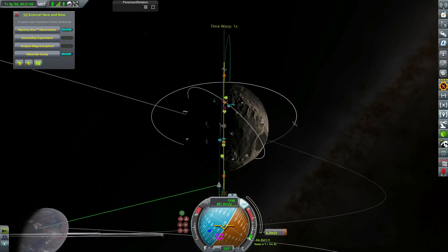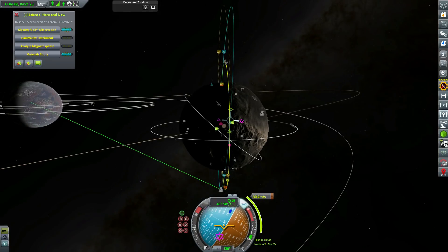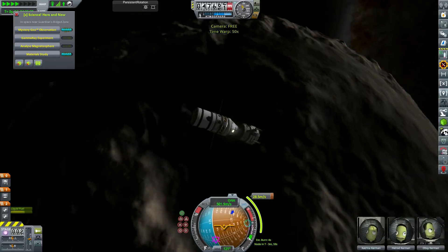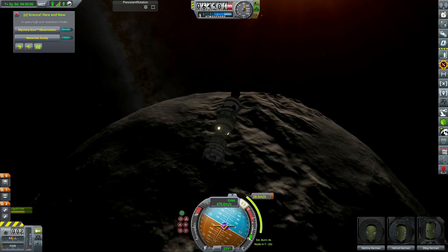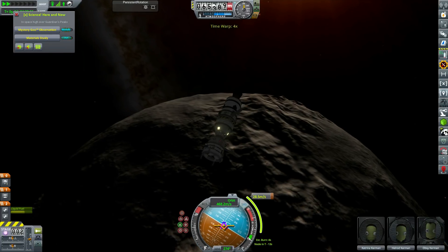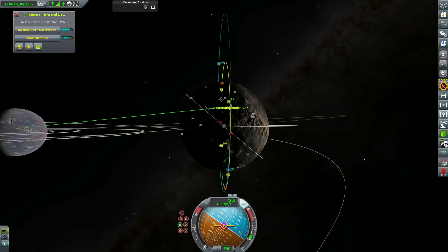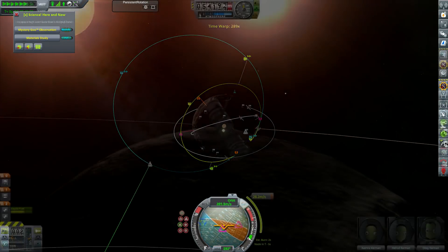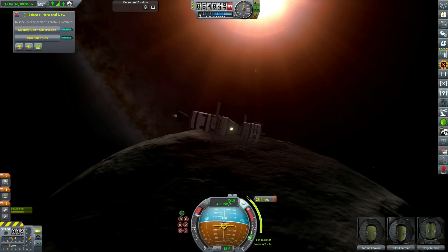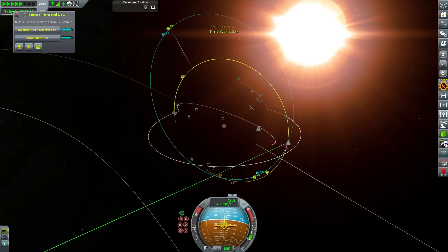We kind of messed up our insertion burn here — I intended to match our inclination with Talos 1 but we waited a little bit too long. A small correction burn soon fixed that. We're going to dock with Talos 1 first, then dock the command module to Talos 1, use the lander to take our scientists down to the surface, get all the data, head back up to Talos 1, get them back into the command module and send them home.